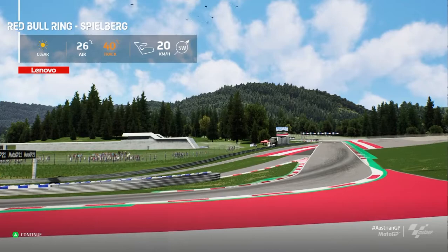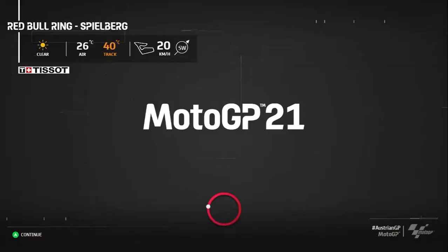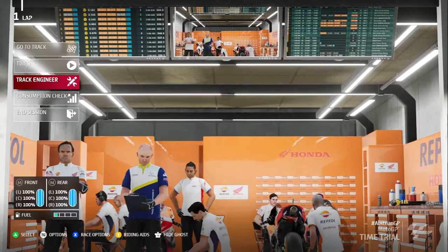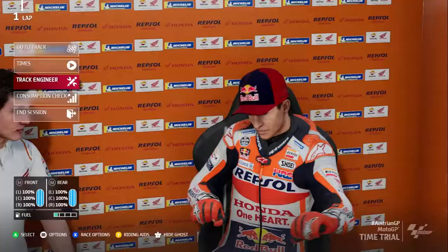We'll be putting on a few laps. The track temperature is 40 degrees, and the wind is flowing in the southwest direction. Before we go to do a lap, we'll just put on a small setup for the bike.